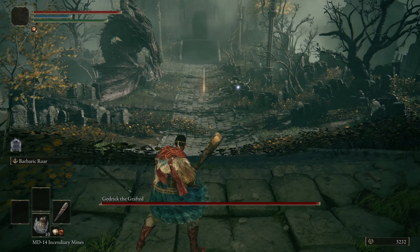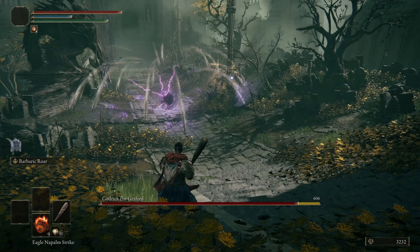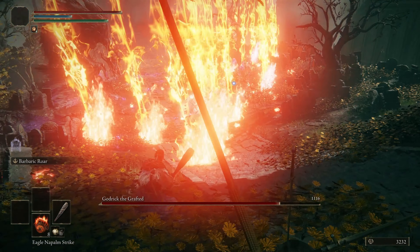Doing all this got me to around level 36, and I leveled health, endurance, and strength. With all the prep work done, it was finally time to fight Margit. Let's spread some democracy.